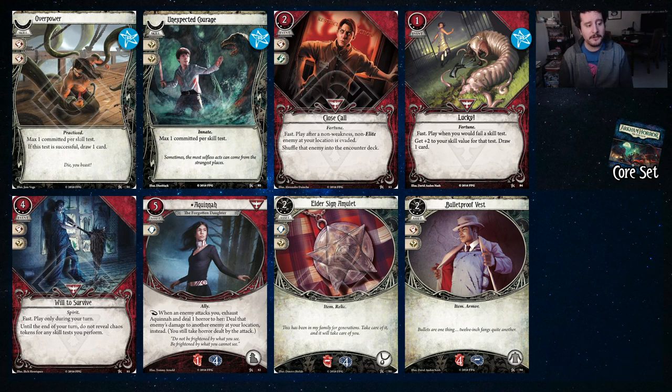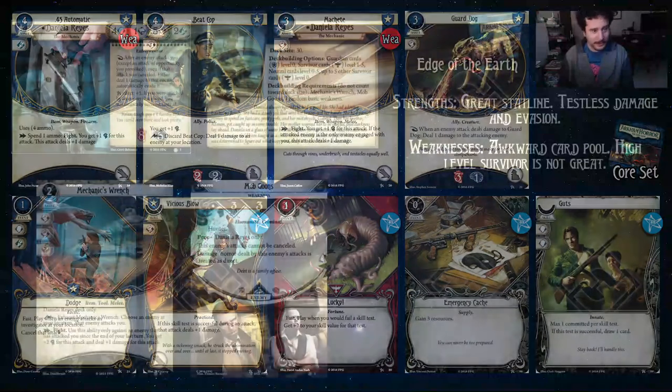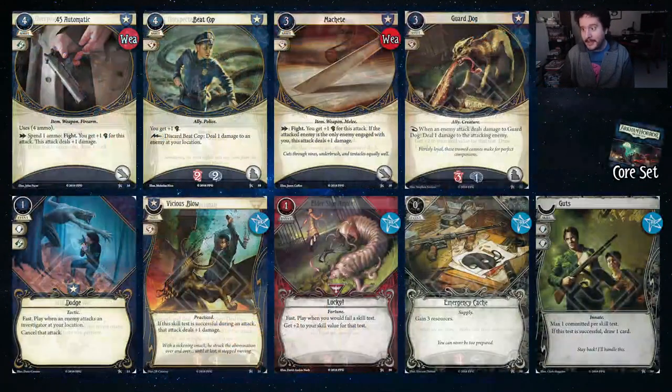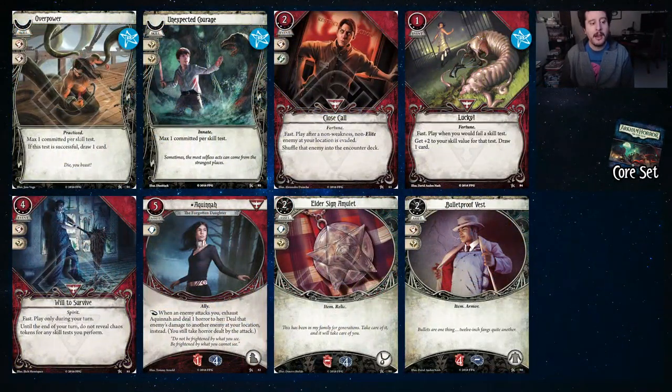Close Call — after a non-weakness, non-elite enemy at your location is evaded, shuffle that enemy back to the encounter deck. You can evade with your ability — you can automatically evade it — and then get to shuffle back into the encounter deck. We have Lucky at the upgraded version, another staple. Will to Survive allows you to play it at the start of your turn, most likely before you take any other actions, and until the end of your turn, you don't reveal chaos tokens. Chef's kiss.